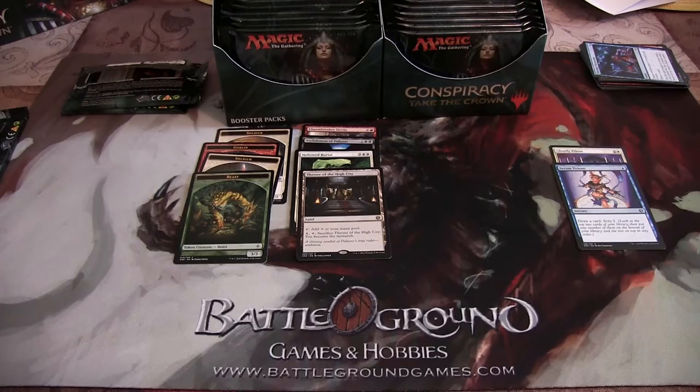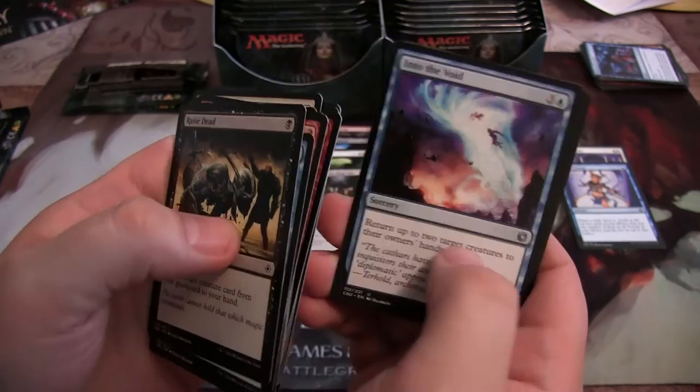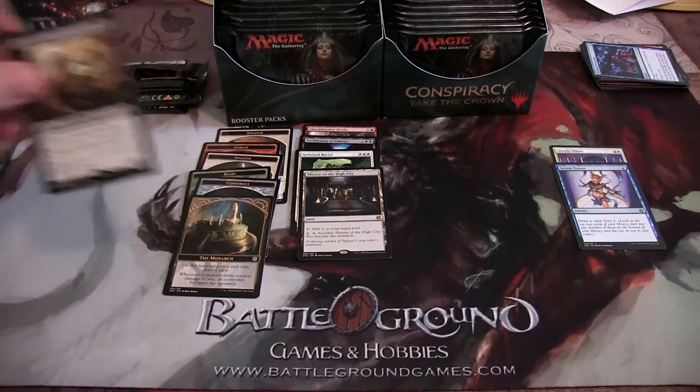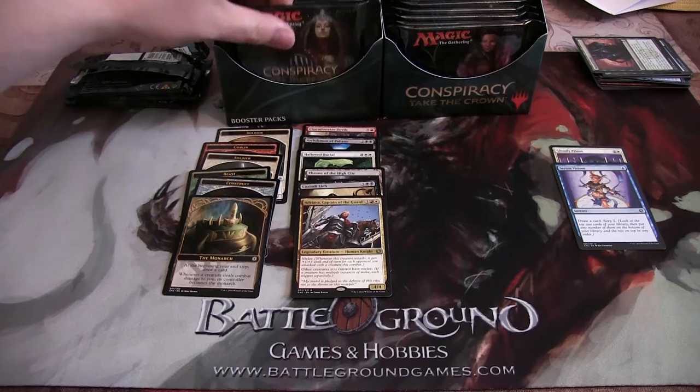We've got some nice uncommons so far. Explosive Vegetation, Custody Lich, and a Construct token. I got the Monarch. Very nice. And I got Adriana, Captain of the Guard — that Boros Legend. She's pretty cool; gives all your dudes melee.